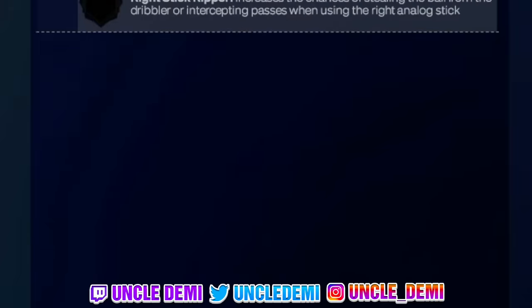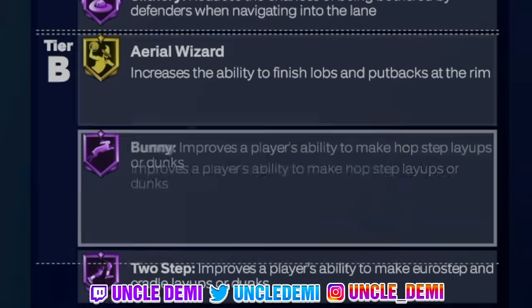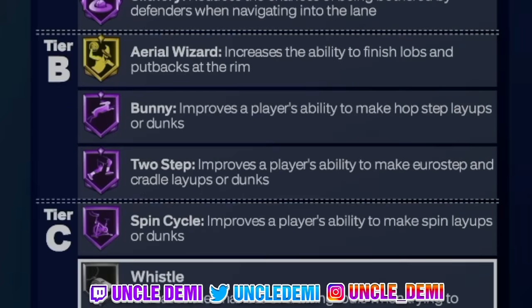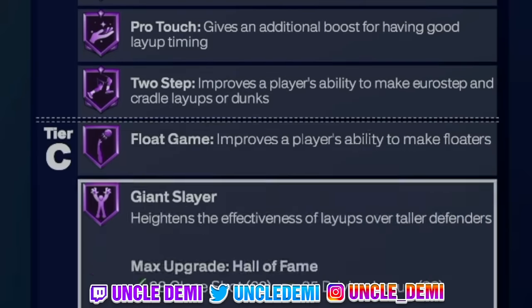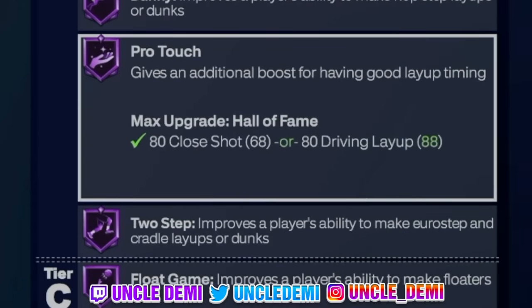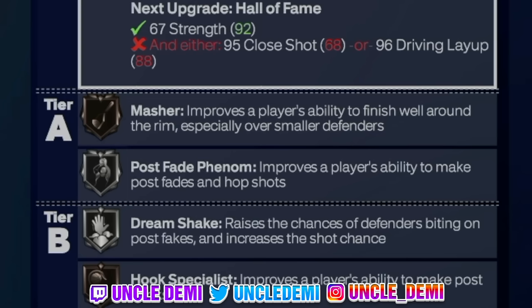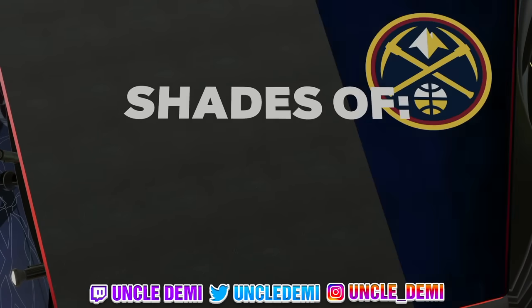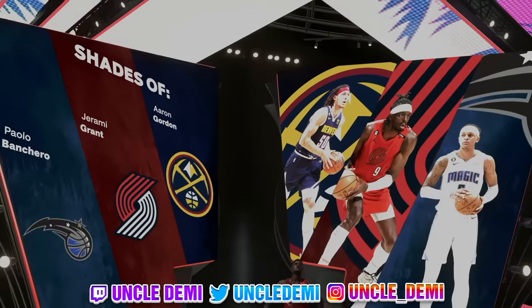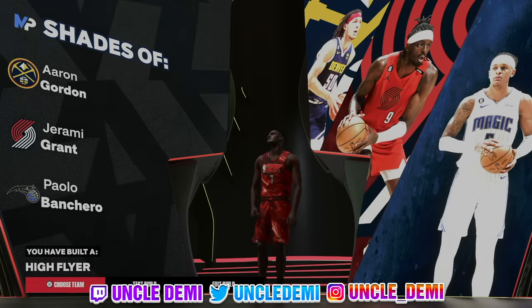You also get Chase Down and Handles for Days on bronze. Now for finishing — with a 94 driving dunk you get Slithery Hall of Fame, Area Wizard on gold, Bunnies on Hall of Fame, Two-Step Hall of Fame, Spin Cycle Hall of Fame, Giant Slayer Hall of Fame, Float Game Hall of Fame, Scooper Hall of Fame, and Pro Touch Hall of Fame. You want to have layup timing on to utilize Pro Touch — it's very, very powerful. You do get the High Flyer badge, which is really, really good. This is going to be a very fun build and you should be able to dominate with it.